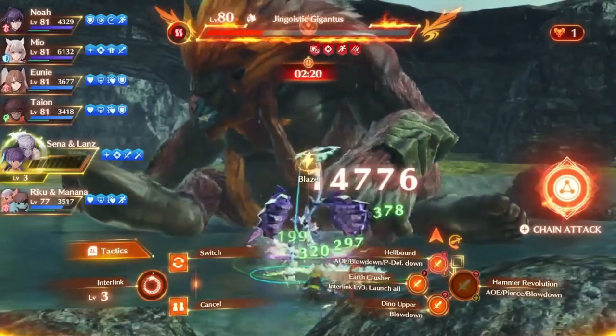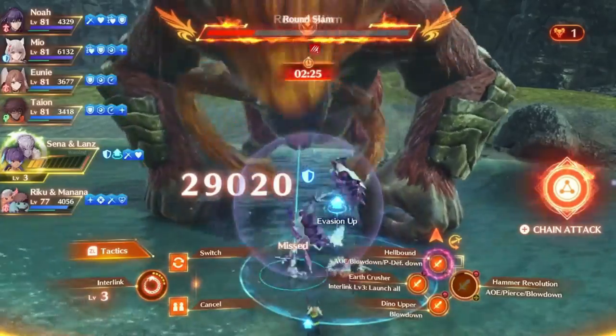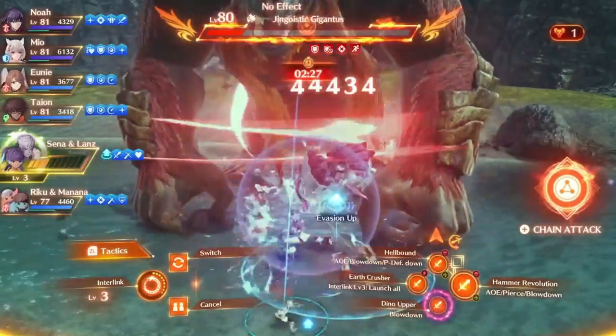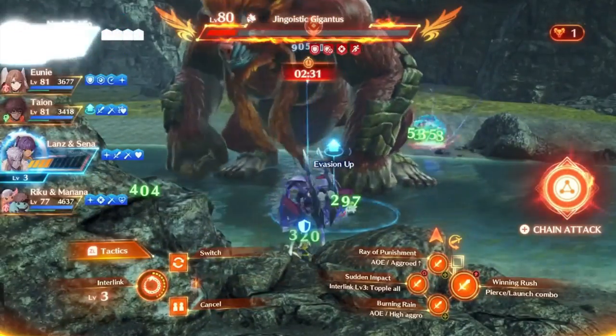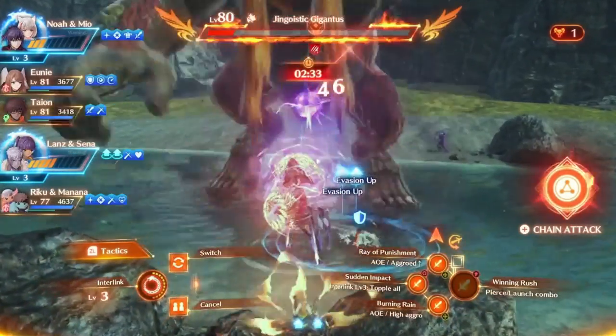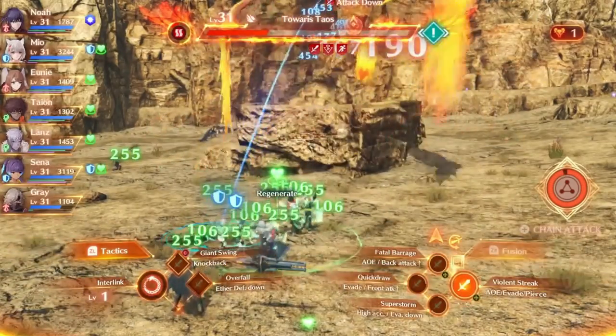First things first, in order to use a chain attack you need to fill up the circular gauge on the right side of the screen. I do not know all of the exact ways to fill this in as of yet, but using combos like break, topple, launch, daze, and so forth along with using fusion arts will help fill it. I think doing roll actions helps and getting critical hits could also have an effect.